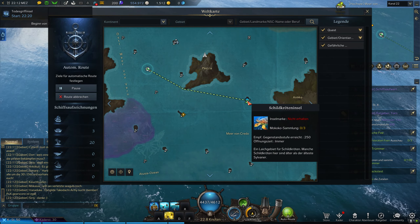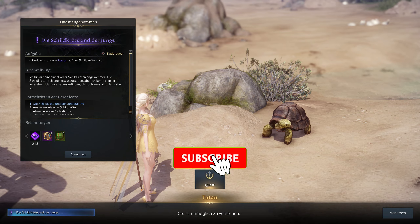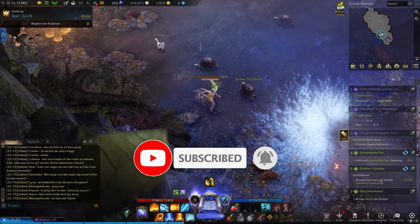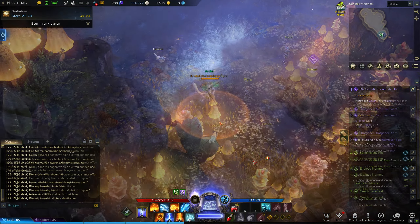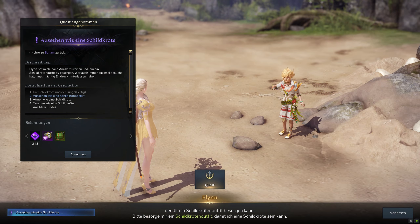You can find Turtle Island off of the shore of Annika. Accept the quest 'The Turtle and the Boy' at the beginning. Go further, talk to the boy and then go south. Use slash talk and go back to the boy. There you can turn in your old quest.